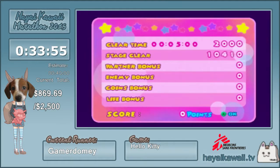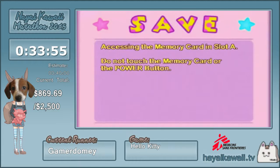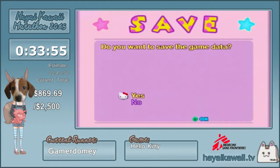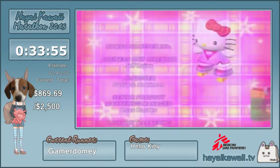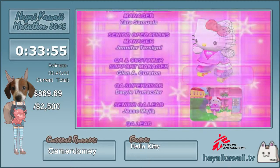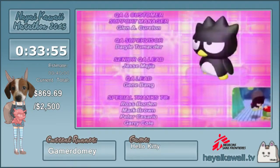The timer stopped at about 33:54, though I think you were trying to tell me to stop at 52. That's not too bad — sub-34 is actually a pretty good run. So that's Hello Kitty Roller Rescue Any% for you guys. Up next I'll be doing Super Win the Game.